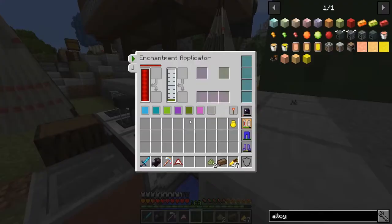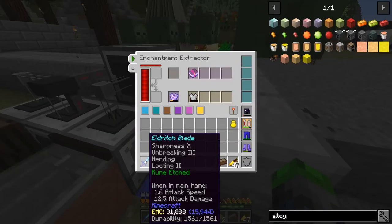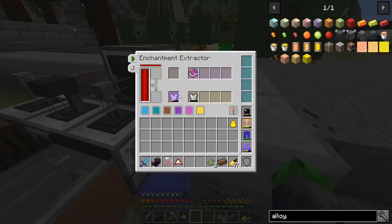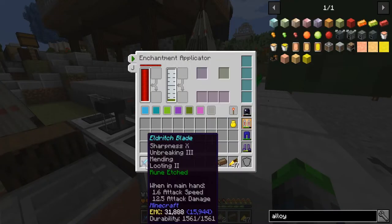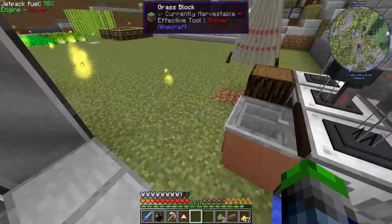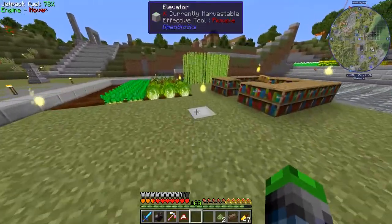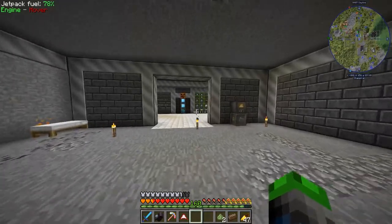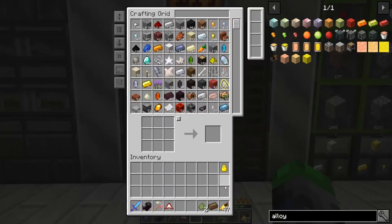We're using the essence into the fluid XP machine. You take the enchantment off — this has Sharpness 10 on it — take it off, put an item on, and it keeps the full enchantment. If you used an anvil with Sharpness 10 it would only give you Sharpness 5, but with that machine you get the full effect.